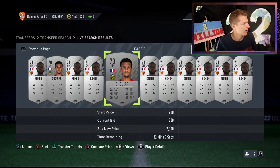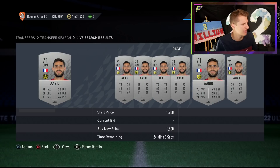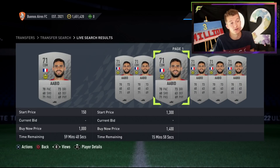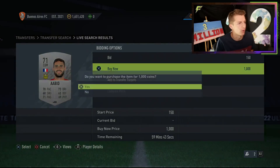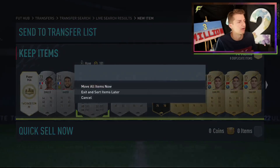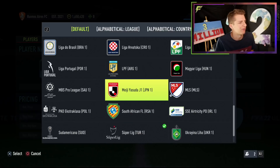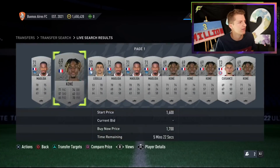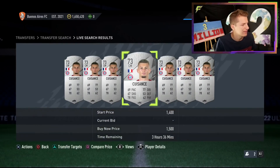Let's check CDMs — can we get a left or right mid? There's one at 1k. There's one at 1.4k. My advice with silver trading: you don't have to worry about listing for the second cheapest on the market, because all it takes is one or two to get bought. The one I buy at 1k is now up to 1.8k. So don't rush to sell for the cheapest on the market — that lowers your profits. If you've got a hundred of these silvers on your transfer list, you're looking very good. Let's check Bundesliga — looking for left and right mids.